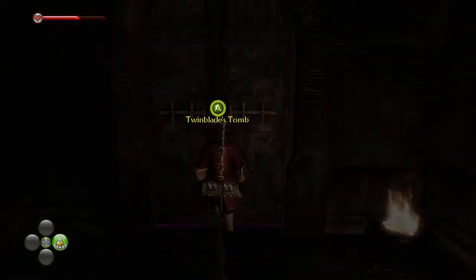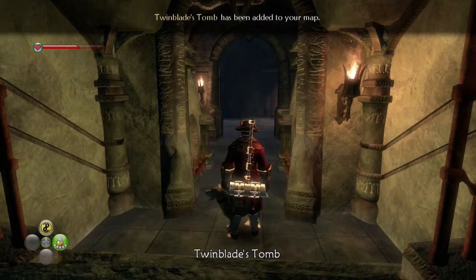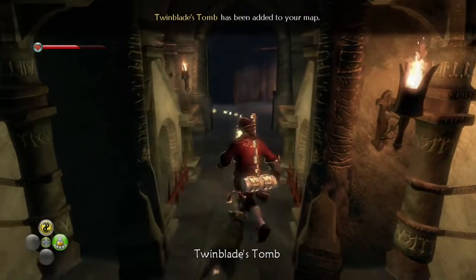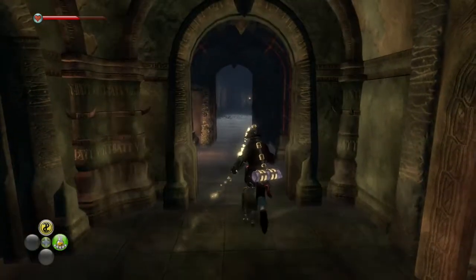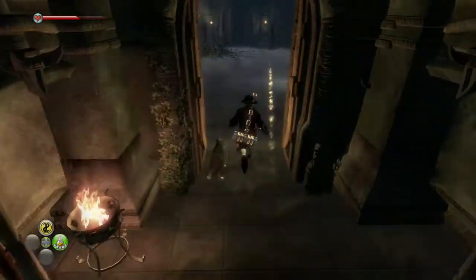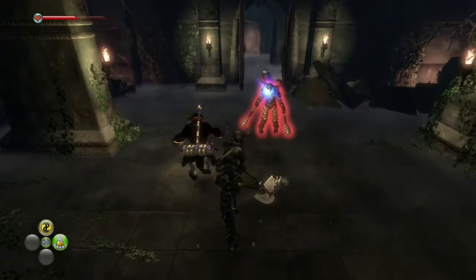Twin Blade's Tomb? Okay, this quest has a lot of throwbacks. So Twin Blade was an enemy - or he was a hero. A former hero turned bandit leader, who actually was the one who cut out Therese's eyes, and who Therese lived with after the events of Oak Vale.